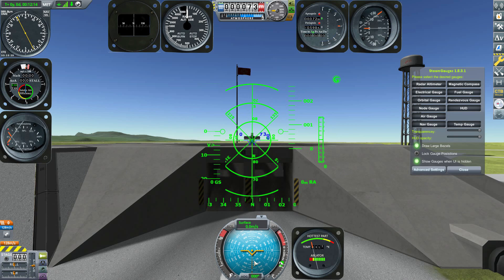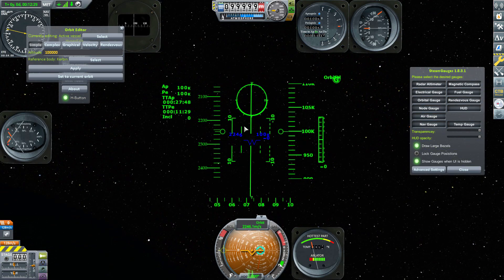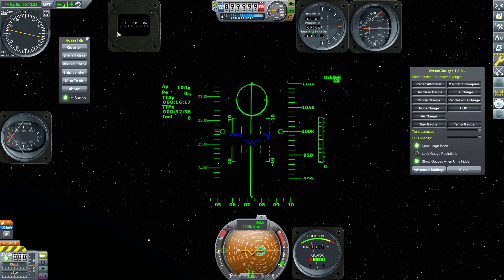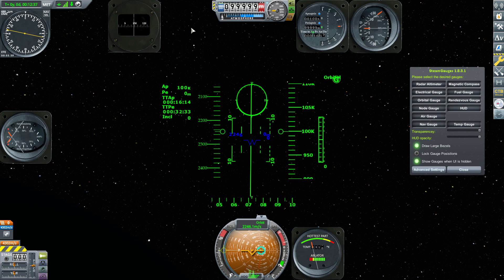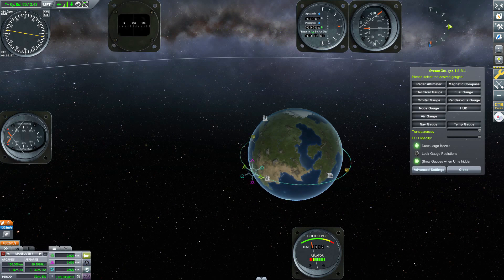This rocket HUD is my favorite of the changes because it matches the navball, but I find it far more readable than the navball itself — I can actually see those degree markings clearly, which is great for those of us with poor eyesight. I can easily see the 70-degree mark when flying. And if you go up into orbit, you'll notice the HUD changes again to the orbit version, and the radar altimeter and air gauge disappear since you're in space.